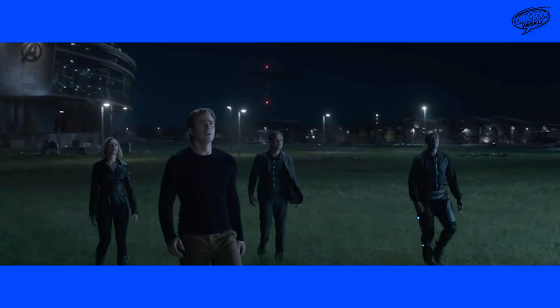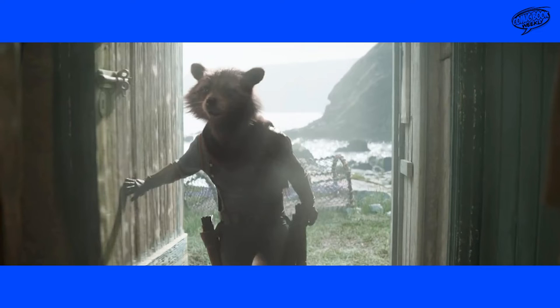Next you've got Cap, Bruce, Natasha, and Rhodes outside the headquarters looking at something coming down. It could be Tony returning to the facility in the ship with Nebula, an evil threat, or another Avenger. They look really intrigued at what's coming towards them.